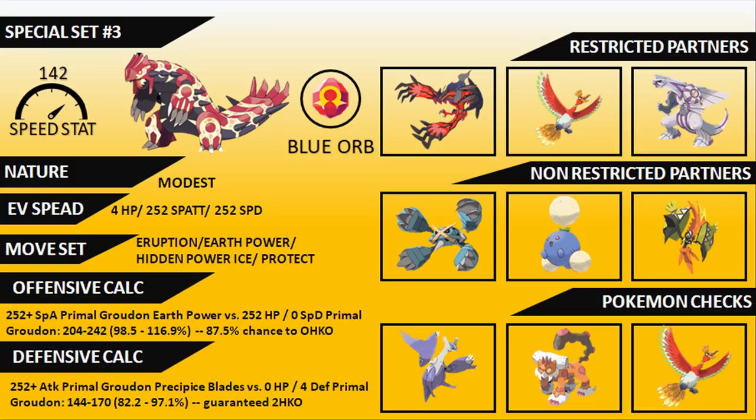For restricted partners on the special set, Yveltal is highlighted — in 2016 Orash and Marty had national-level success with Primal Groudon and Yveltal. Yveltal provides Tailwind, deals with things Groudon struggles against, and is a nice switch-in for Groudon's weaknesses. Ho-Oh is another restricted partner that takes advantage of Desolate Land with Sacred Fire, also provides Tailwind, and switches into Ground-type threats. Palkia resists and handles Primal Kyogre well, one of Groudon's primary threats.